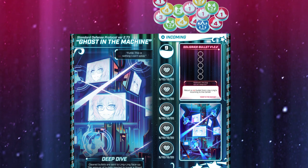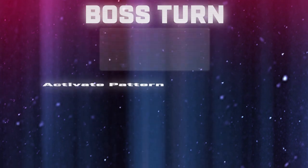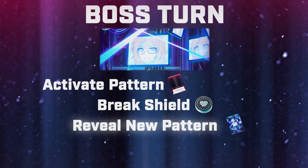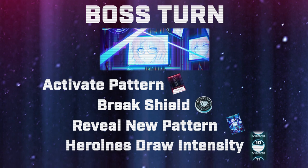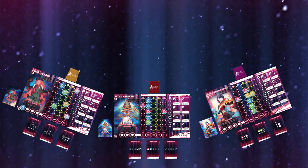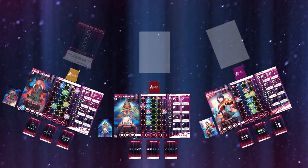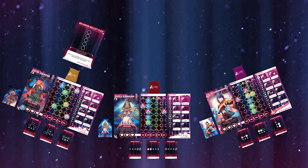Once all the heroines complete their turn, it's the boss's turn. The boss does the following: activate pattern, break shield, reveal new pattern, heroines draw intensity. First, the boss performs the effect of the active boss pattern on each heroine who did not meet the pattern. The player may not mirror or rotate that pattern.